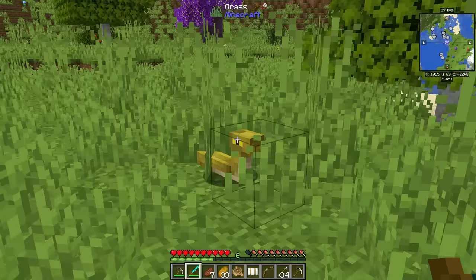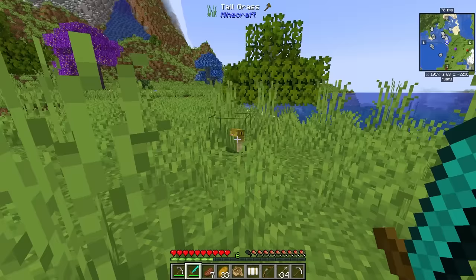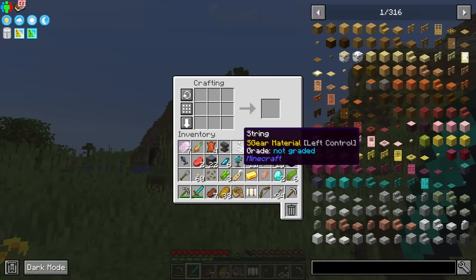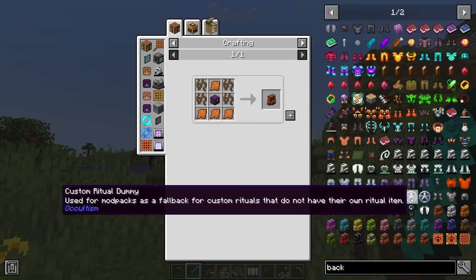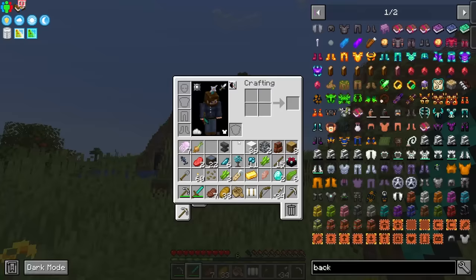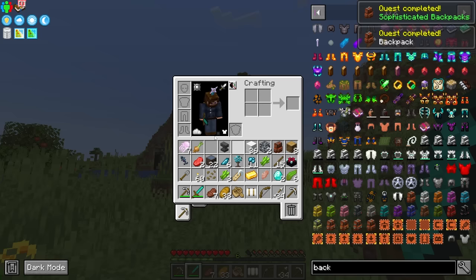I almost got attacked. Look at this cute little guy — I don't know whether to be afraid or pet it. This is a little cute snake, a little boop noodle. By this point we should be able to make a backpack — the basic version of the Sophisticated Backpack. It's going to be so nice because it can go in your backpack slot.